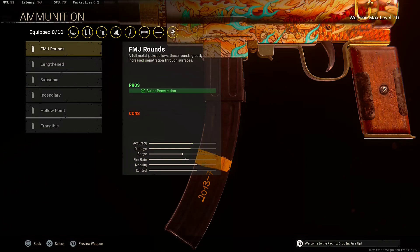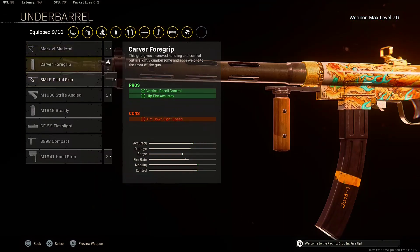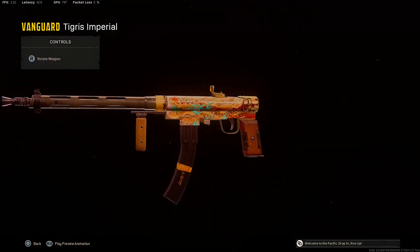For the ammunition, the most popular ammunition to use with the Vanguard SMGs and ARs in the game is the lengthened ammunition for that bullet velocity. For the underbarrel, the last attachment for the H4 Blixen, I will be rocking the carburet foregrip for that vertical recoil control and hit-fire accuracy.